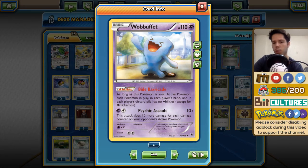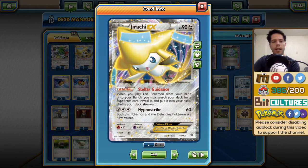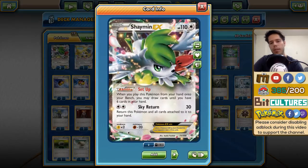As far as support goes, we have two Wobbuffets, which can also be really threatening attackers with Psychic Assault since you are placing damage counters everywhere, but more importantly they prevent abilities such as Archeops — Prehistoric Call, which doesn't allow you to evolve. Getting Trevenant BREAK into play when Archeops is out could be tricky, so Wobbuffet helps with that and also stops Vileplume. We have one Mewtwo EX for a potential late-game sweep, and two Shaymin EX to draw cards and combat the potential Shaymin cycling strategy used against this deck.